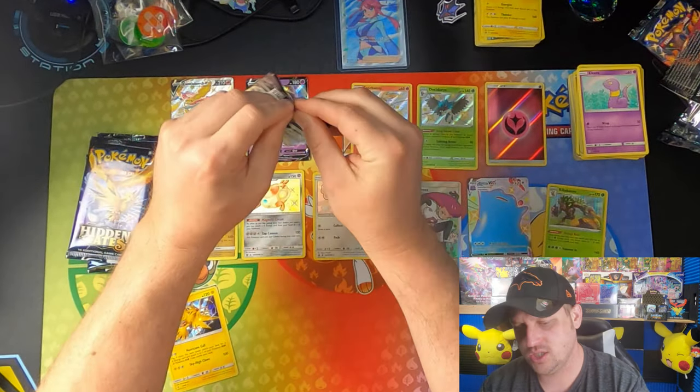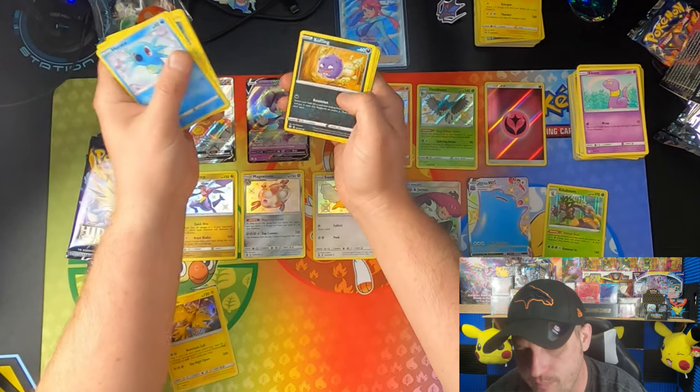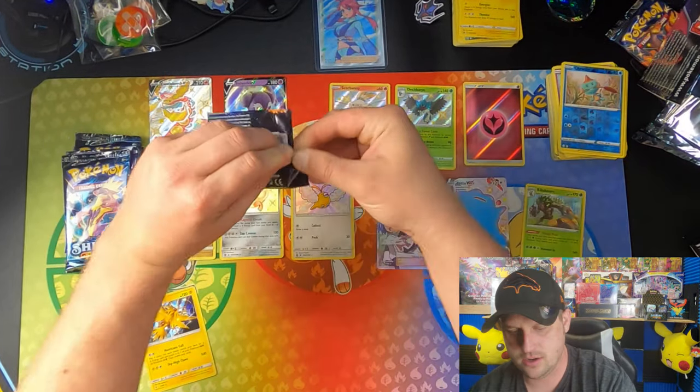Going on to this Corviknight Shining Fates artwork pack. Horsea, Horsea, Horsea, Yanma, Applin, Koffing, Gossifleur, Chewtle, and a Mantyke. Nothing great. We got our Legendary Birds.